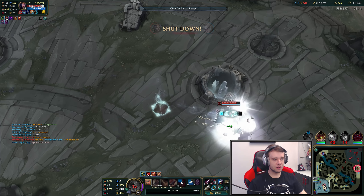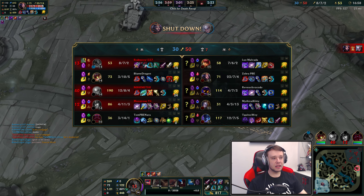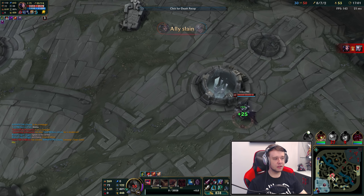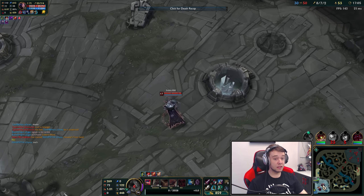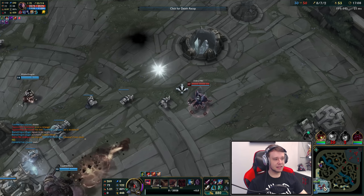Oh. Look at that. Yeah. If the Diana landed the Q, LeBlanc was dead. But Diana missing the Q means that she loses. Maybe I can duel this guy. No, he's level 17. Bro, this — wait, I'm not going to lie. This is... yikes.